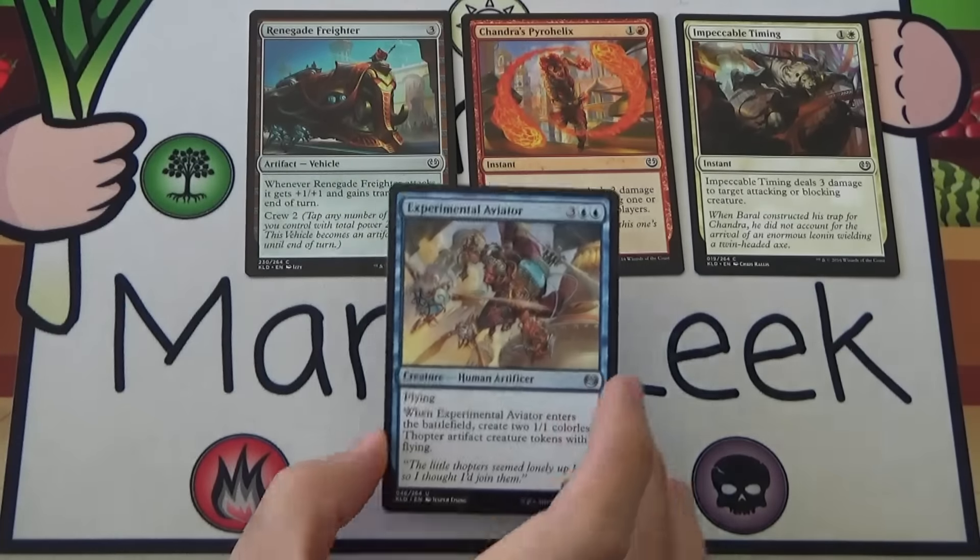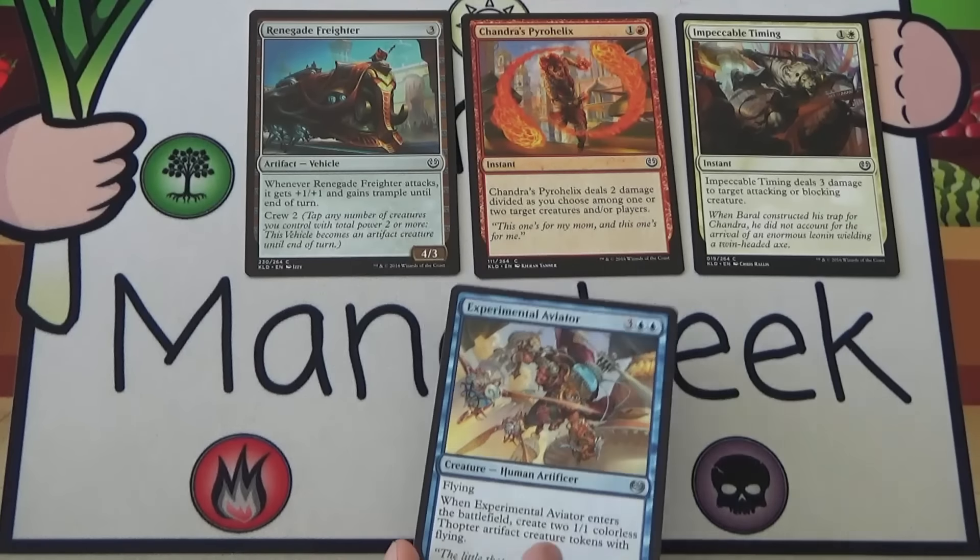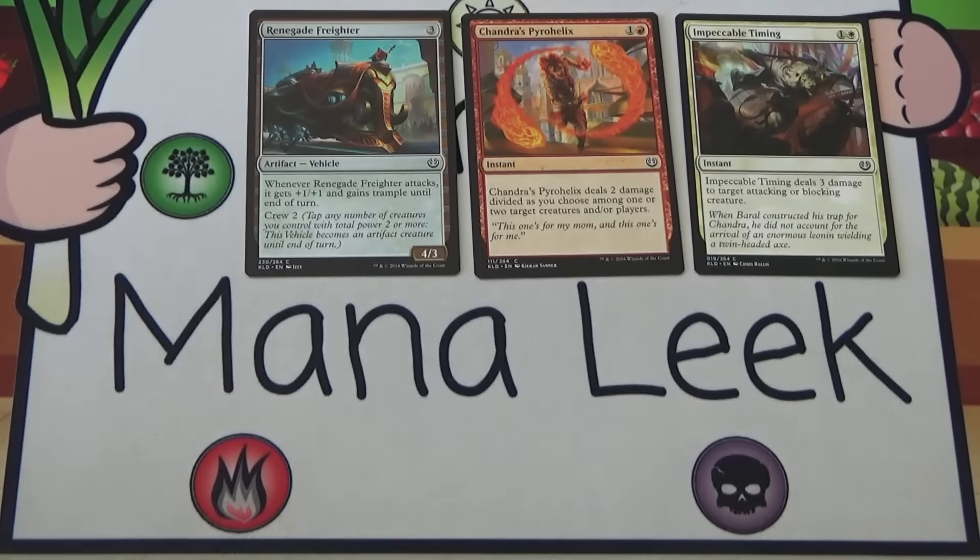Up next is Experimental Aviator. Experimental Aviator is 3 blue-blue for a Human Artificer. It's a 0/3 with flying, and when it enters the battlefield you get 2 1/1 Thopters with flying. Solid card — totally fine. The 0/3 is a decent enough blocker and you get 2 flyers out of it. The 5 mana hurts a little bit; that's a lot of mana to just be getting a couple of 1/1 attackers. I haven't played with it or against it, so I don't know if it's first pickable. I'm inclined to say that it's not, and based on the cards we currently have in frame, I'm going to say it's not first pickable in this pack.